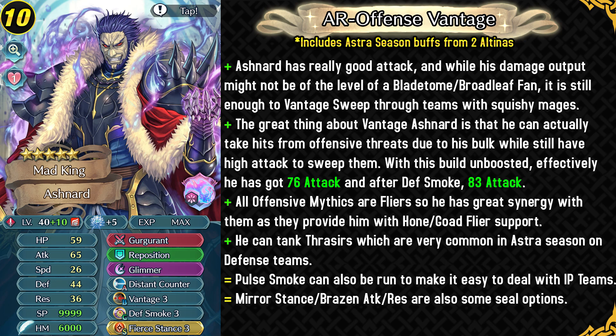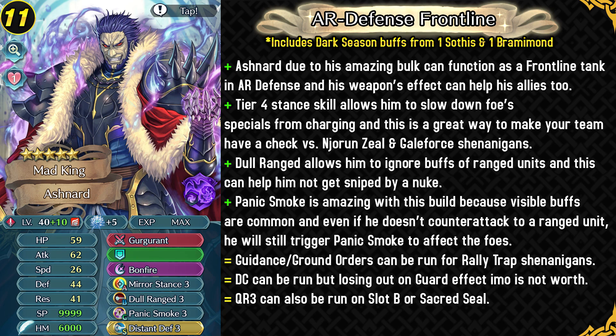In the Astra season he can actually tank Thracia units, which are really really common. That's a really great thing because even Altena at times can struggle taking on a Thraceer because of Killing Intent. Altena has to run Deflect Magic Sacred Seal to consistently tank Thraceers in Aether Raids. But with Ashnard, because he can be blessed he can have more HP than Altena, and he also has the in-combat debuff with his Gurgorand, which helps him tank Thraceers much better. Mirror Stance or Brazen Attack Resistance are also great options for the Sacred Seal. And Pulse Smoke could be run because Ashnard is pretty tanky — it could help against Infantry Pulse teams.